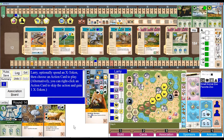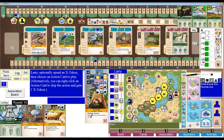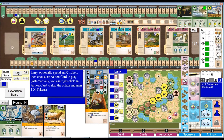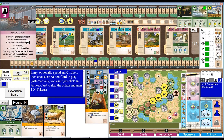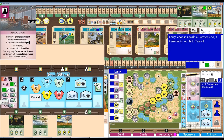Round 14. So I've got 24 bucks now to work with. I've got four research, I can get three conservation from this — gets me another bonus. Oh, there's a partner zoo bonus. I have to bump this up with two X tokens but I think it's worth it. I could do the animals, but it'd be nice to have the Asian discount. Let's do association — let's play two X tokens and make this an association five action.